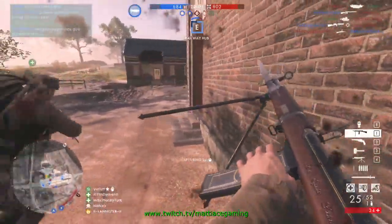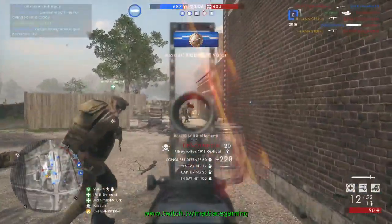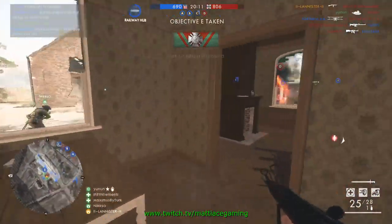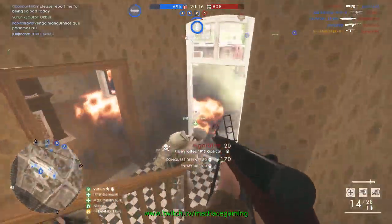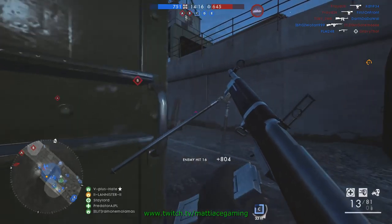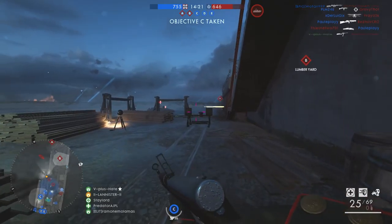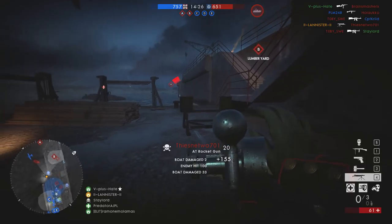This weapon isn't all that popular, but there are a couple of areas where the Ribeyrolles really stands out compared to other SMGs. The first thing I want to mention is the muzzle velocity, which is at 520 — a lot more than the other SMGs. Another area where the Ribeyrolles really is good is the first shot recoil multiplier, which is almost as low as 1. So if you want to tap fire at medium range to keep your accuracy, this is the weapon to go for if you want to stay with the assault class.